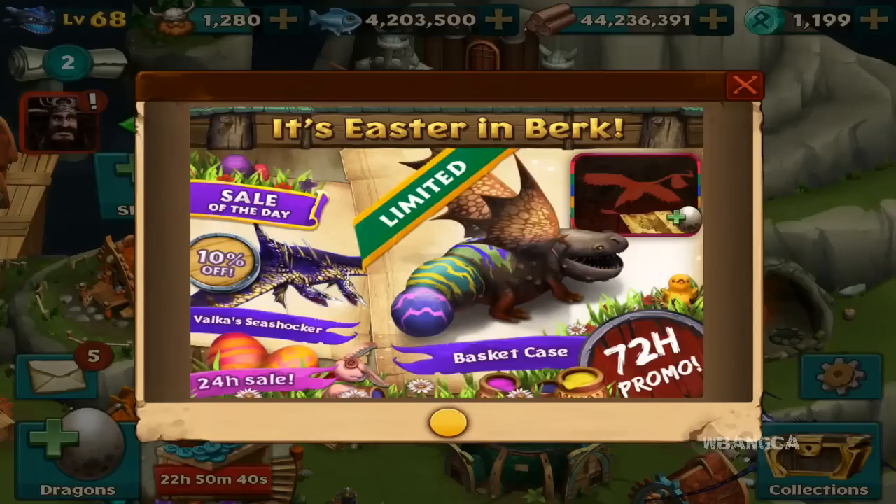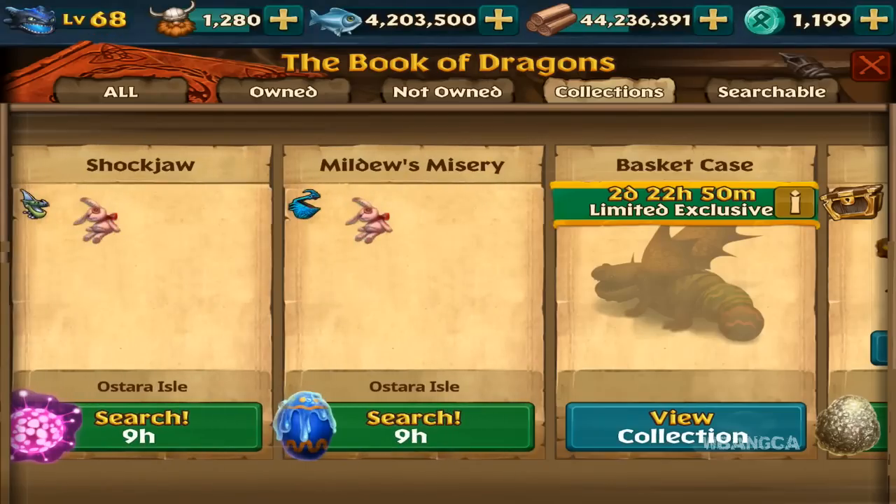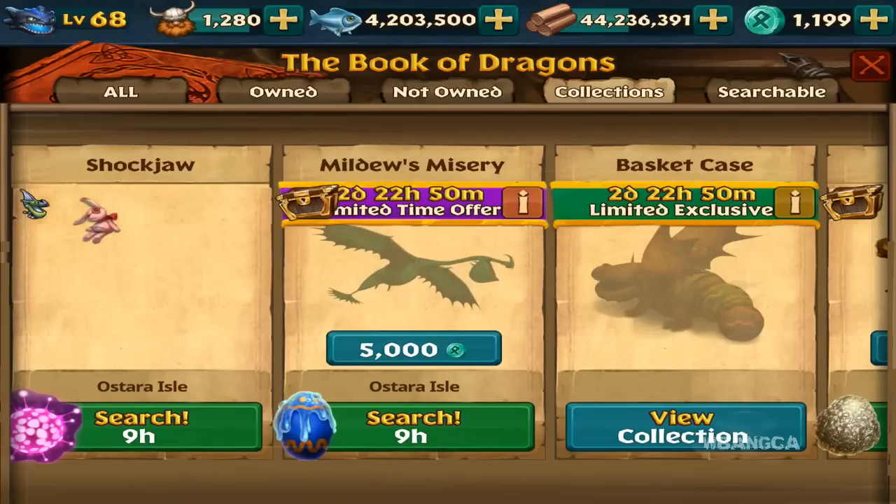We're back on Friday April 10th 2015 and we have this brand new Sail Easter in Berk event. As you can see, we have the Bookcase Dragon and we are finally able to search for the pink rabbit. We also have Mildew's Misery Dragon. Here is the Scaldron — as you can see, the egg is really unique and different from the ones I'm used to seeing.